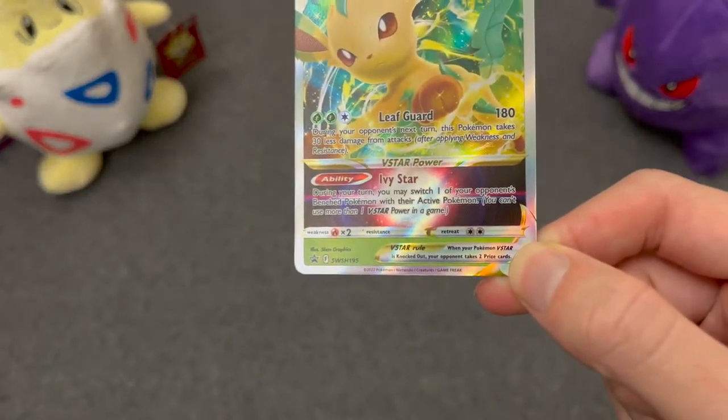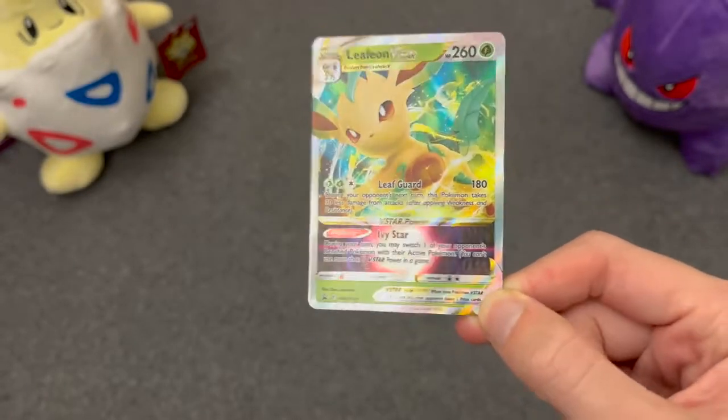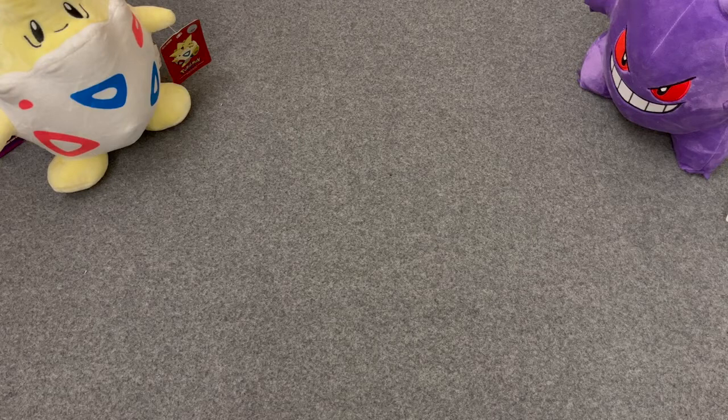This one's V-Star power is basically Boss's Orders — it lets you switch an active with a benched Pokémon. The art isn't as cool as the one in the Flareon, Jolteon, and Vaporeon boxes. Those were definitely cooler.